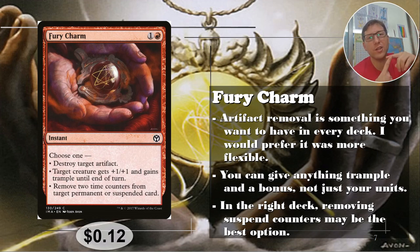Destroy target artifact is always a nice option to have — I'd like it better if it hit creatures or enchantments too, but in a Commander game, destroying an artifact will be useful at some point, guaranteed. Target creature gets +1/+1 and trample — and it doesn't have to be your creature; use it on someone else's for guaranteed damage through, or for some politicking. Anyway, 12 cents.